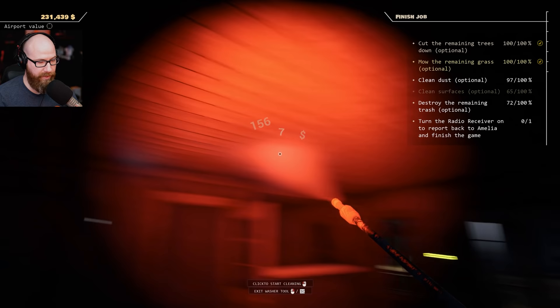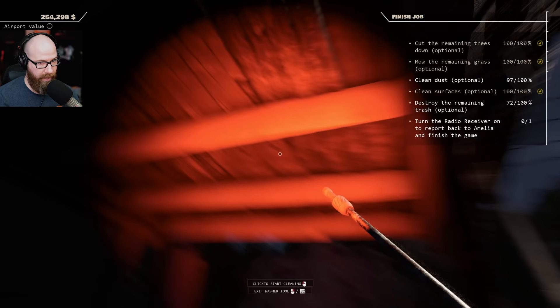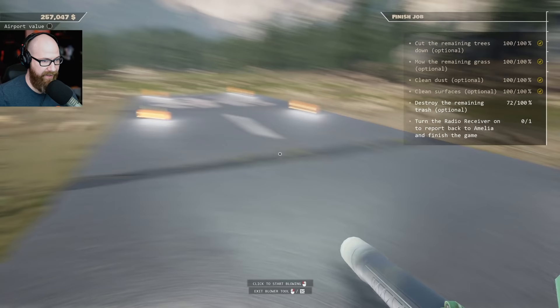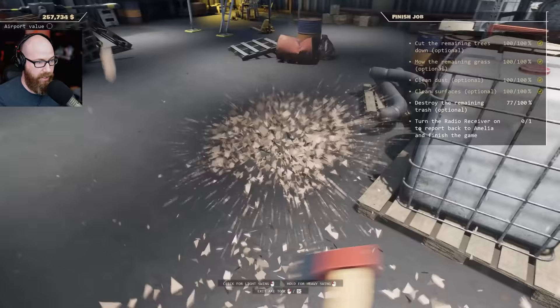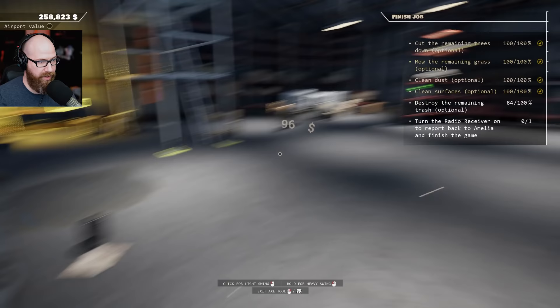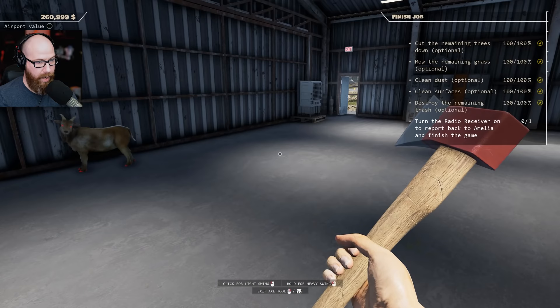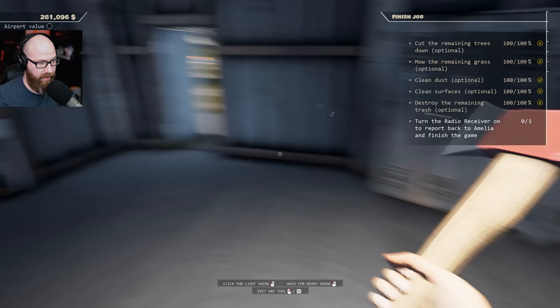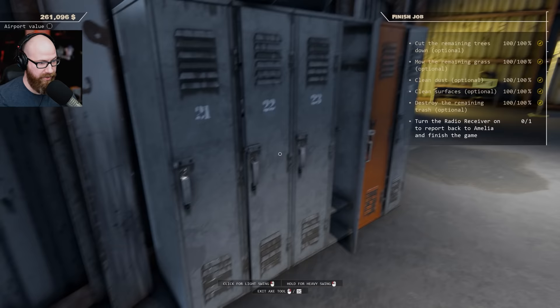We got clean surfaces optional - 100% on that. Got the last piece of dust - had to find that last little piece. Destroy the remaining trash - and then we're almost done. Inside here is all trash that needs to be cleaned out - that's what was remaining. We'll get rid of all this stuff. Thank you for coming in here and driving me crazy, goat. We destroyed the remaining trash - 100% on all of that stuff. I had a few more things I could get rid of - he just fell through the floor!